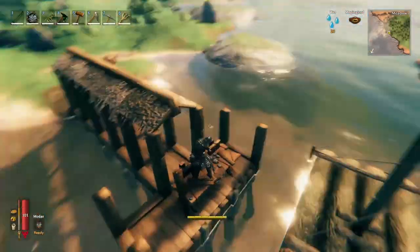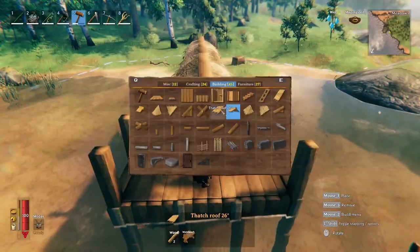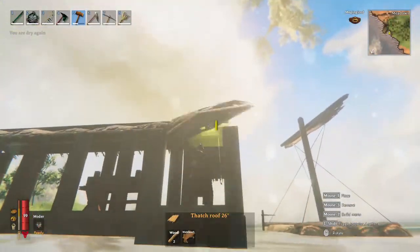Then go back to the end of the platform and place above the center of it the ridge roof. Then extend it with the 26-degree one to match the pillar's height.